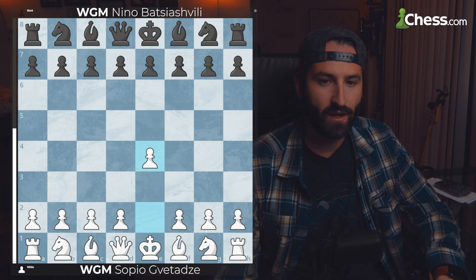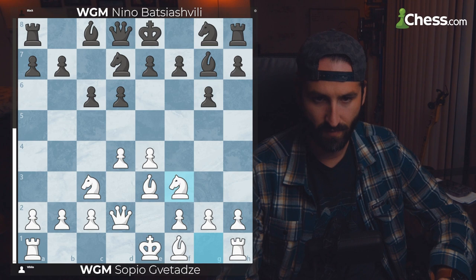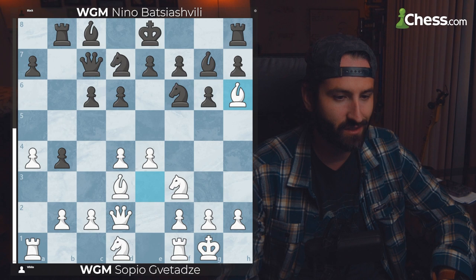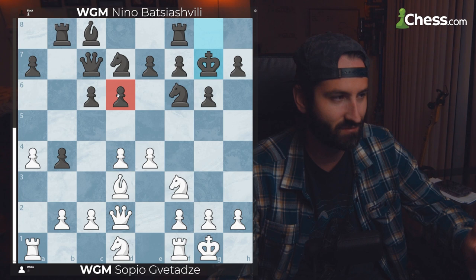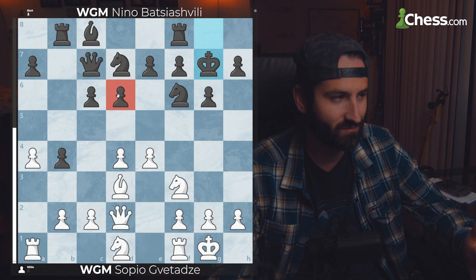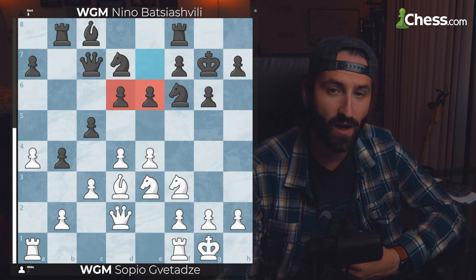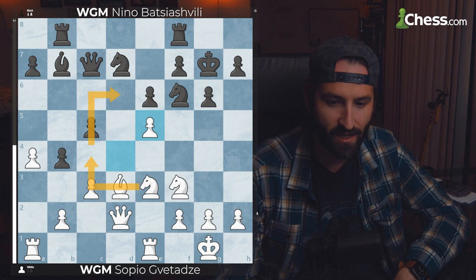In our last game, we have Soapio Vatads versus Nino Basiasvili. White found a quick Octopus and easily won. We go E4 and into a Modern Defense standard line, with White improving pieces in the center, castling, getting protected, and trying to trade off the Bishops. Now these Bishops are traded — it doesn't really make you think there's a future Octopus waiting on D6. But after a few moves, E6 is played, and this is looking very juicy. We improve our pieces, attack this knight so that when the pawn takes back, we have this nice outpost square just ready.